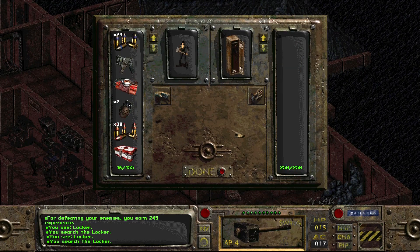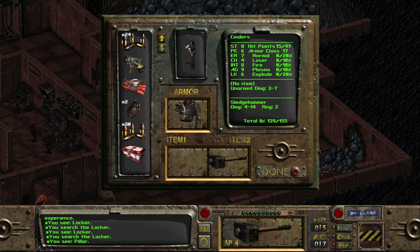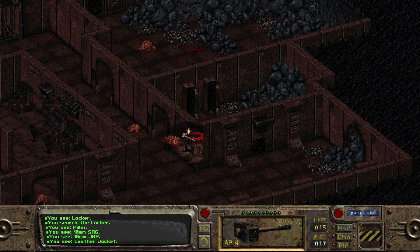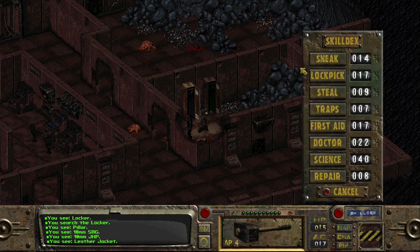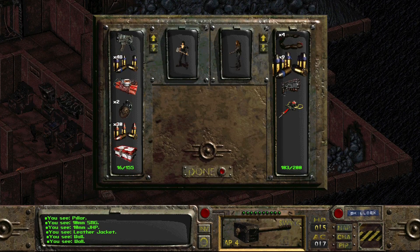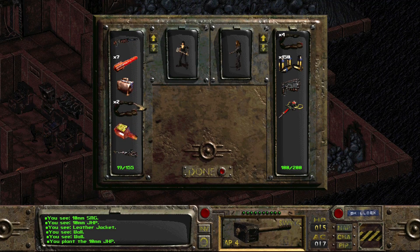And a submachine gun! Ian would like to have that submachine gun, but he's not going to get it. No way - giving Ian auto fire, rapid fire? Now we're going to get sprayed in the back with far too many bullets. But he can have that ammo. He's going to go to the steal skill - steal all of that.